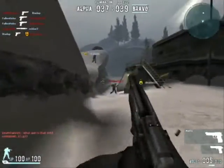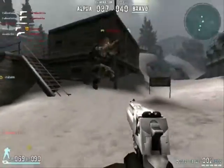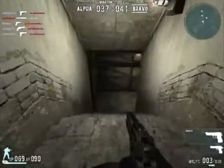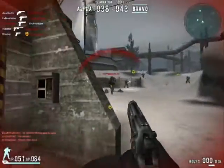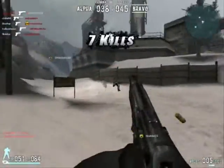The Desert Eagle is a fully automatic pistol known for its extremely high power and extremely low rate of fire. It comes with 7 rounds per magazine and only has another 7 rounds for a spare, meaning it has a really low amount of ammo, which is not good compared to many other pistols.